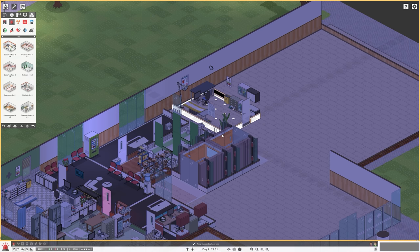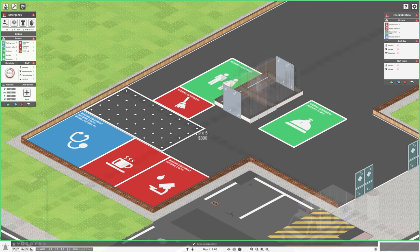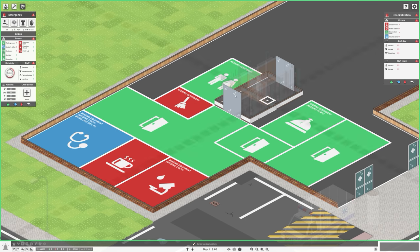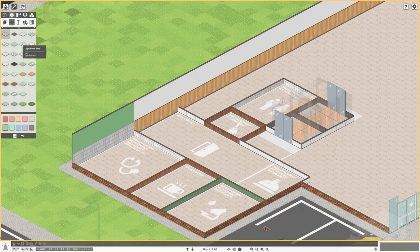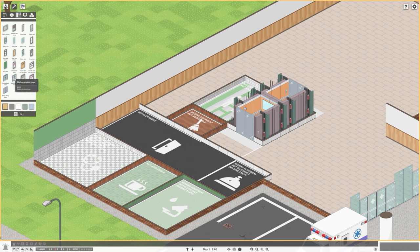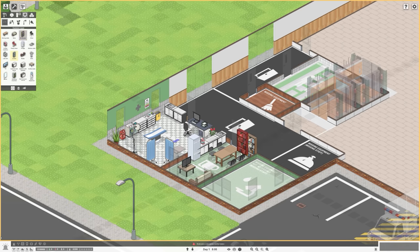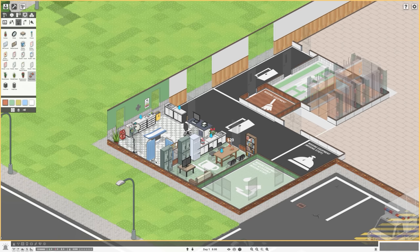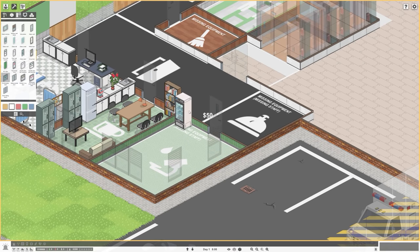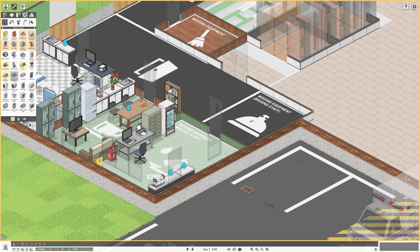Being a huge fan of The Sims and customisation in games, I really like Project's build tools, despite the fixed camera angle making it a little confusing sometimes. The ability to change the colour of the walls, the floors, the style of both, the types of doors and windows, the hallway colours and even the colours of items — from chairs to flowerpots — fills me with joy. You can put all number of things in your rooms: you need the basics that will help the room function, but you're also able to whack in extras to make the room seem more real. The downside is how busy your screen starts to look as you navigate round your hospital.